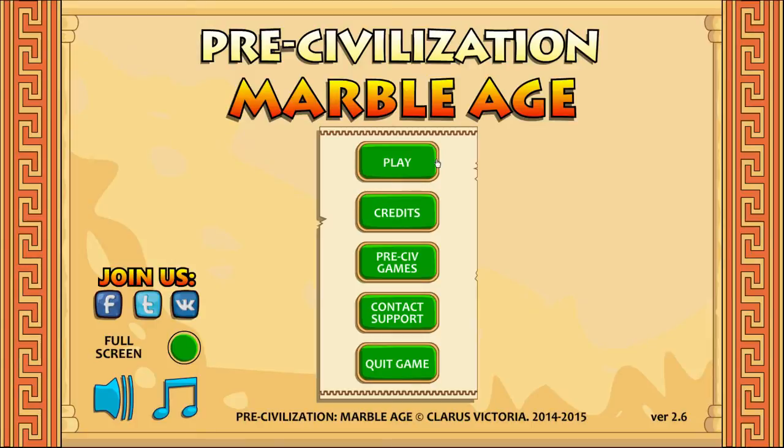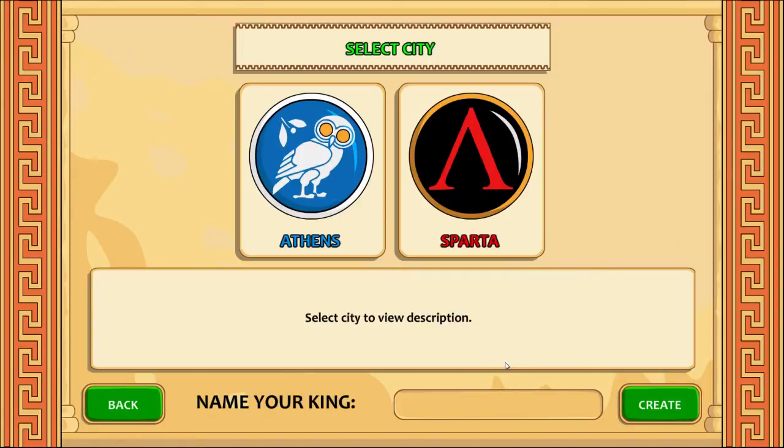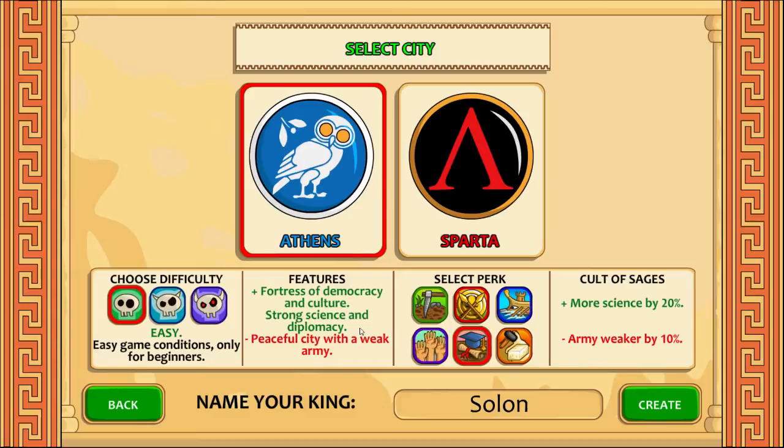So let's play the game and I'll show you how it works a bit. Here's my current profile, so we are going to start a new one. You have options to play with Athens or Sparta. Athens is the original campaign and Sparta was added later on. Sparta is much harder than Athens, and they have a bit different focus on play. Sparta is very warlike and Athens can play a bit differently as well. So let's go with Athens.